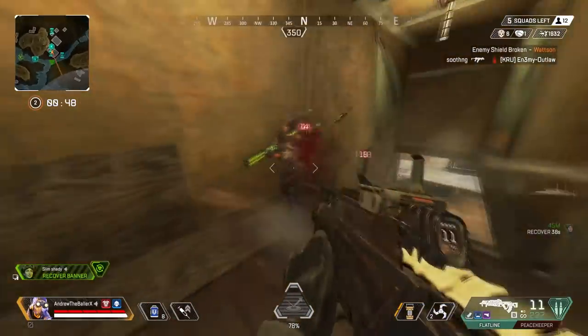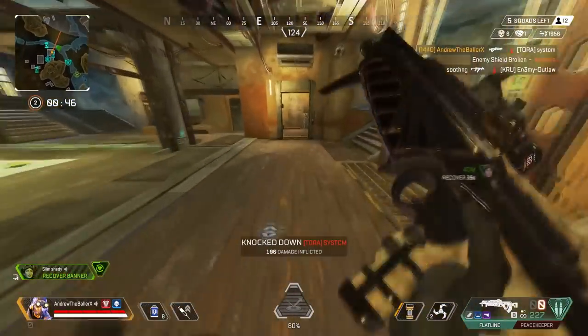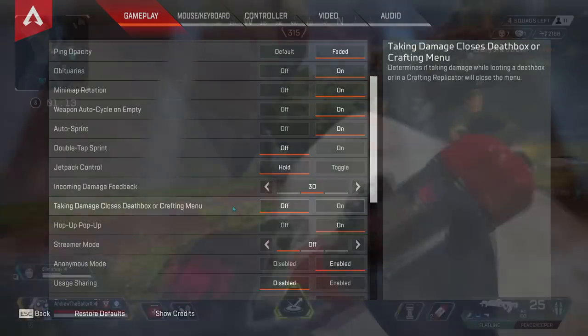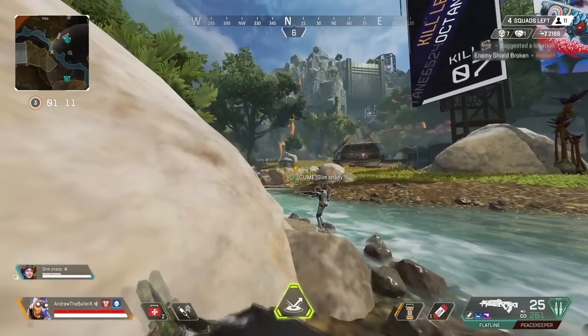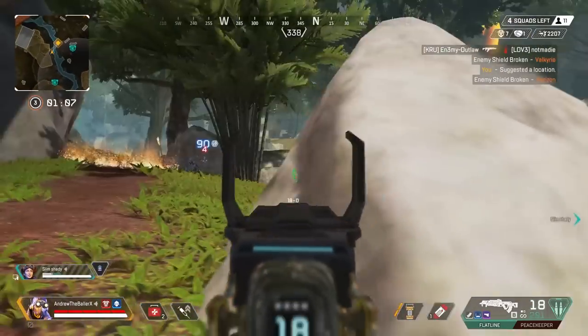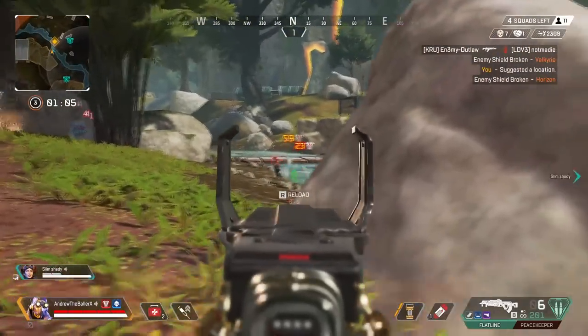Number 3: turning off 'close death boxes when taking damage.' I briefly went over this in my shield swap video, but I want to say this again — please turn this off. If you get shot even once when going for a shield swap, it'll immediately close you out of the death box, so it can seriously screw you over in clutch shield swap situations.